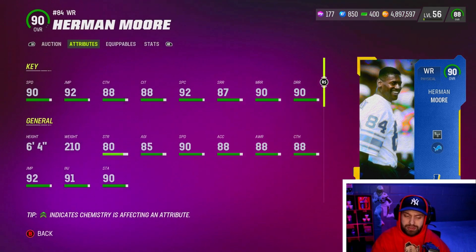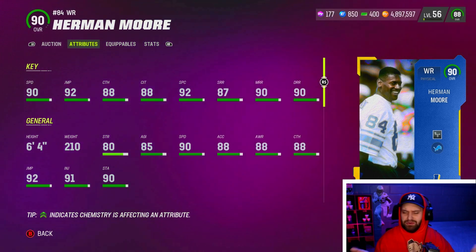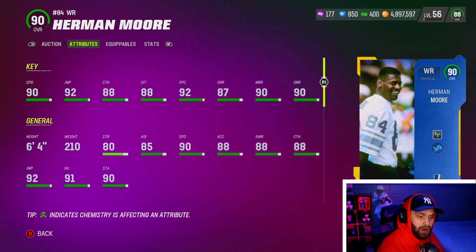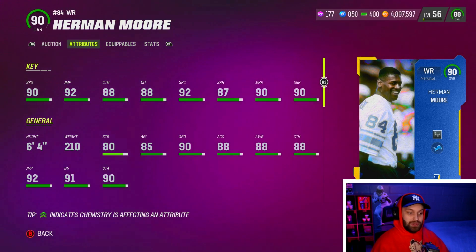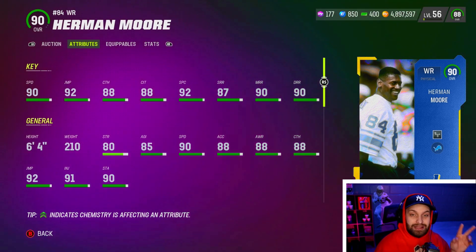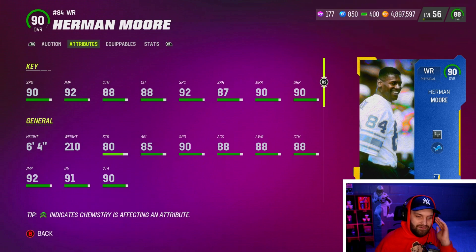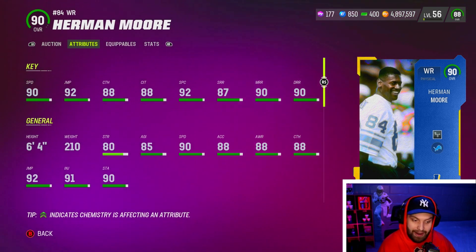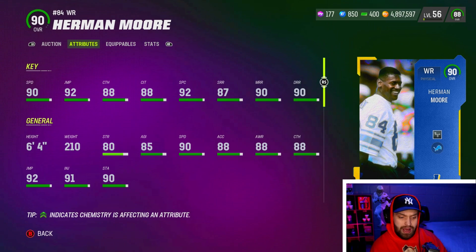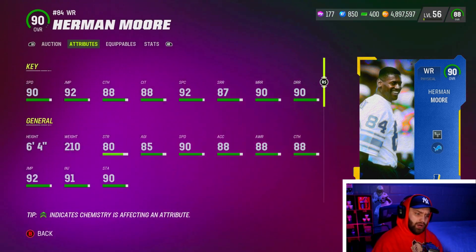At number 1 we have the best wide receiver in the game, and I feel like this is the most valuable card in the game — Herman Moore. I got to use him on stream for 10-plus games and he is an absolute animal. 90 speed, 92 jumping, 92 spec catch, both 90 threshold route running at medium and deep, and then — the best part — he is six foot four. Think about Randy Moss but the tallest guy on the field. Herman Moore is just insane. He also gets Short In Elite for one AP once powered up.